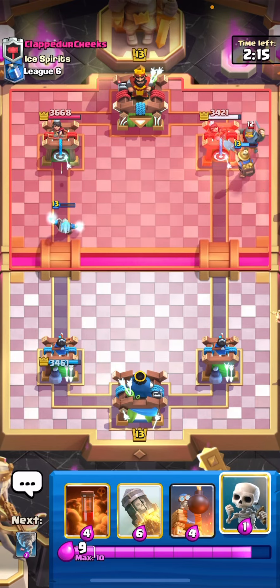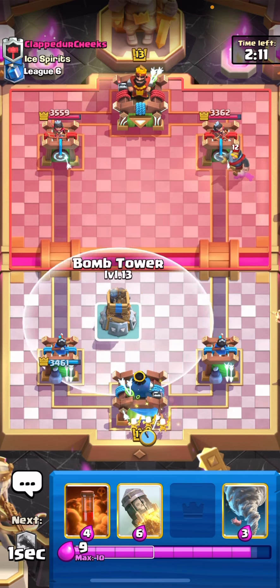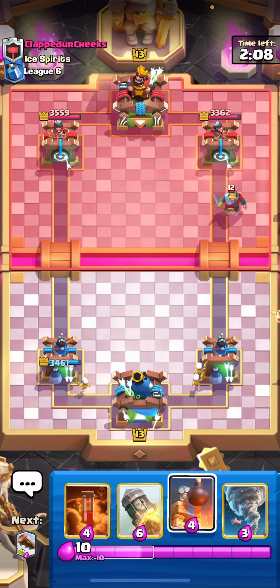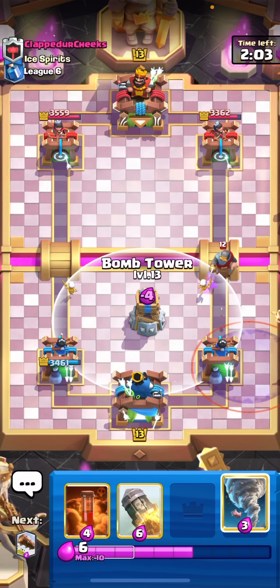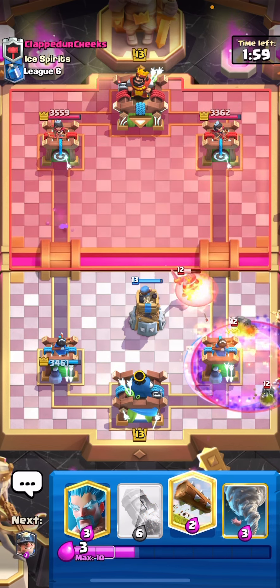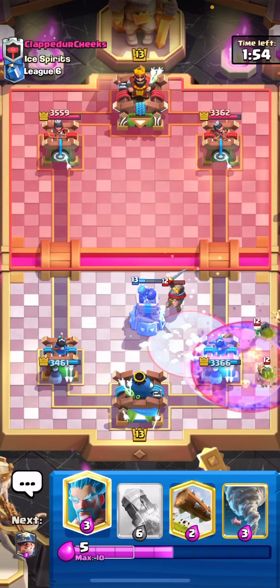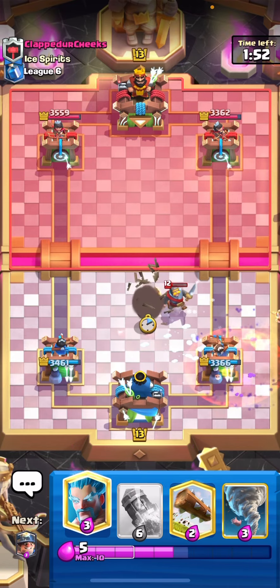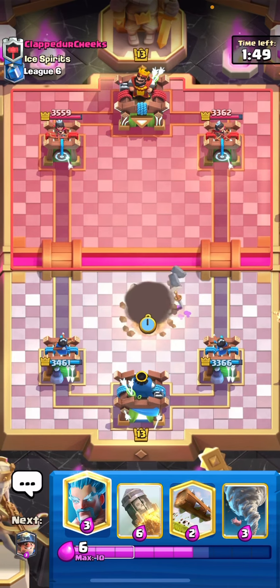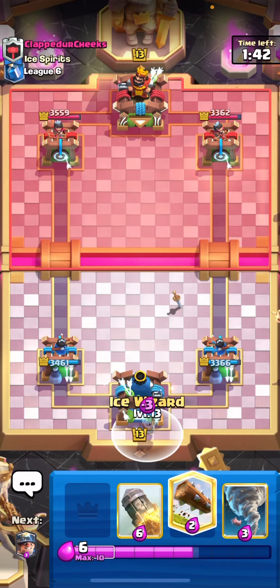We are getting some chip on the tower, so not a bad start. Let's see if we can keep it going that way. Hopefully we don't make any more mistakes like in the matches before. I will just poison here — I don't want to do anything crazy. That freeze is just another overcommitment, it didn't make any sense at all. It just shows how bad my opponents are, and I'm playing even worse to lose against them.